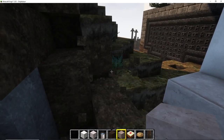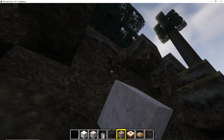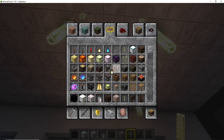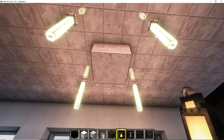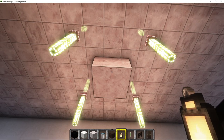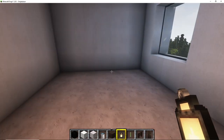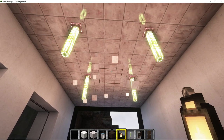Everything was built, but the bedrooms — especially the kids' bedrooms — were just a bit too small. I tried to build a chandelier above the dining room table, but it didn't work out quite as nicely as I hoped. So I just made this kind of design as a focal point, so the dining room would have a nicer light design than the rest of the house.